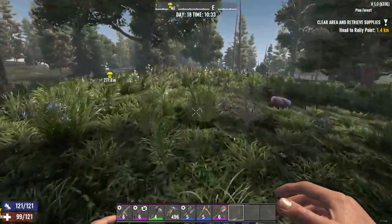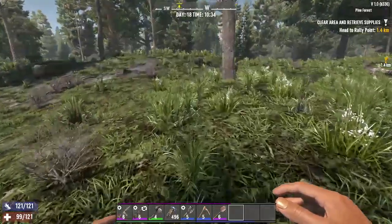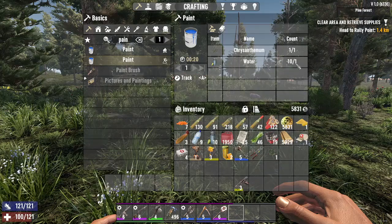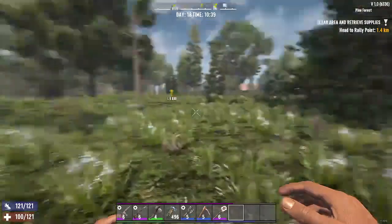Hello everybody. I just wanted to show you how you can obtain paint in 7 Days to Die. And how you do that — first of all, you can type in the paint and it shows you what you need. You need 1 water and 1 chrysanthemum.